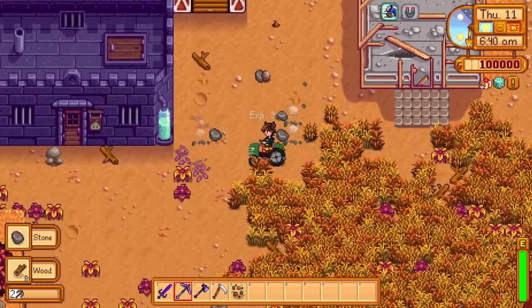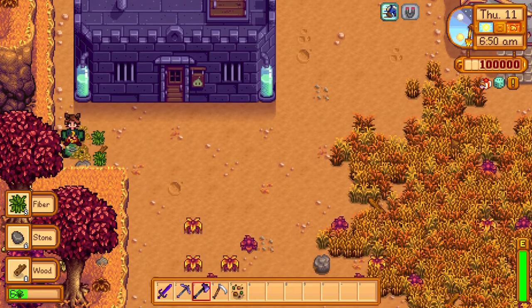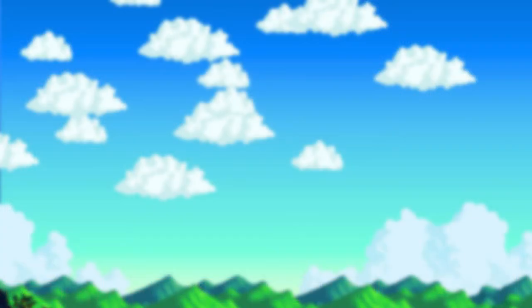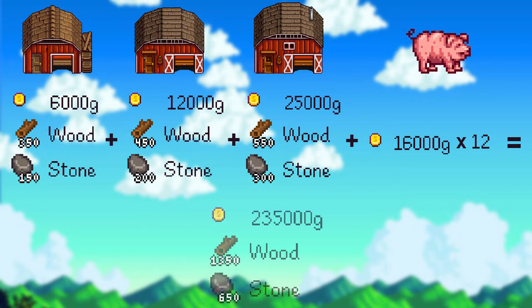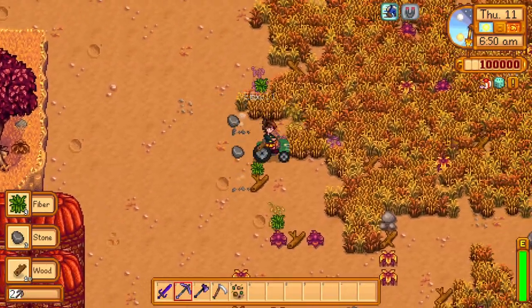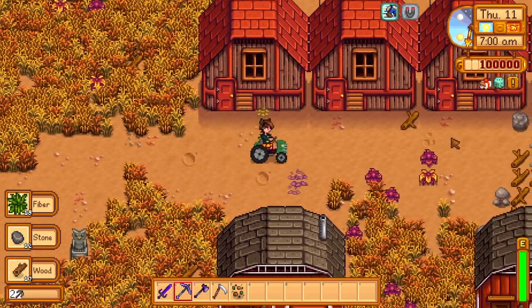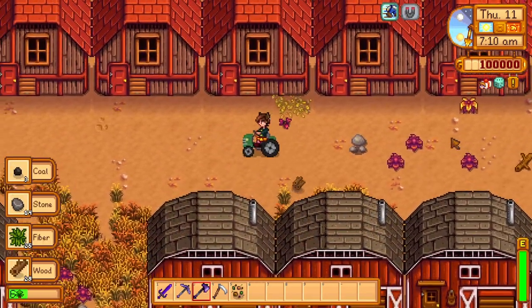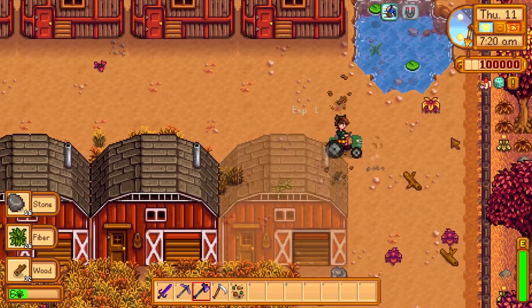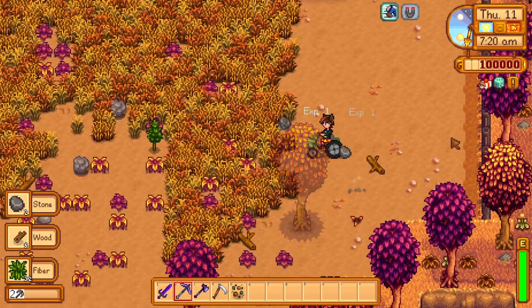And if you buy one of every animal around that time, you'll be able to get every type of animal product by the first of spring for the community center. Another popular strategy that focuses on making as much money as possible is to start worrying about animals only when you have the resources to build, upgrade, and fill a barn with pigs — since, as we determined, pigs are by far the most profitable animal in the game. What I usually like to do is buy the animals when I feel like it, since just not worrying about money 24/7 and doing whatever I want is a lot more fun. In conclusion, there isn't really an objective answer, since it heavily depends on your playstyle and goals.